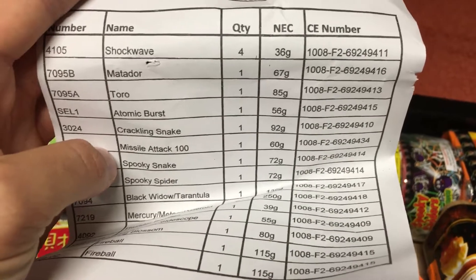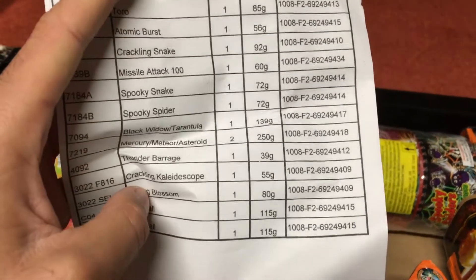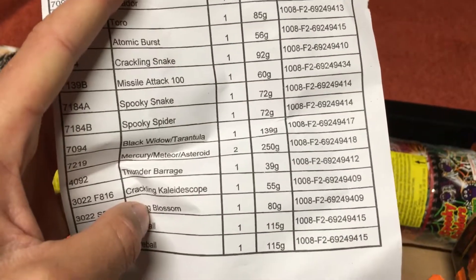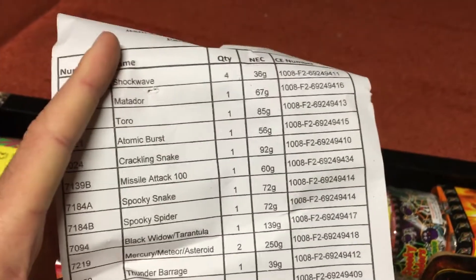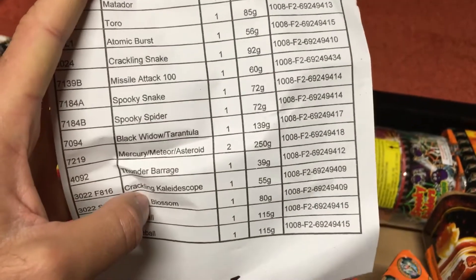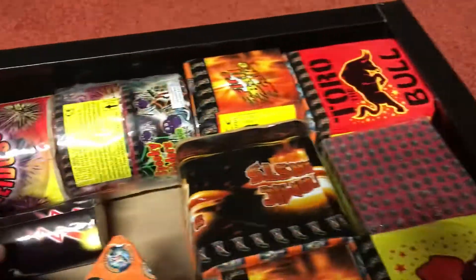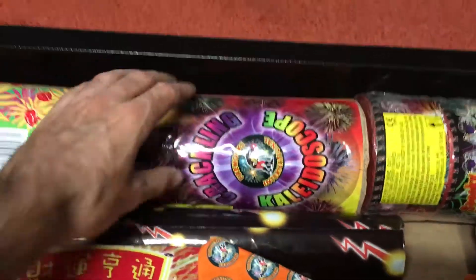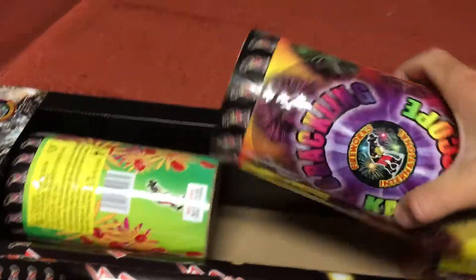This is the packing content — quite cool, they actually give you the net explosive content of each firework, which is great. We'll talk about that in the firework information video later this week — specifically how to know if you're getting ripped off, because weight has a lot to do with it. We've also got two fountains in this pack.